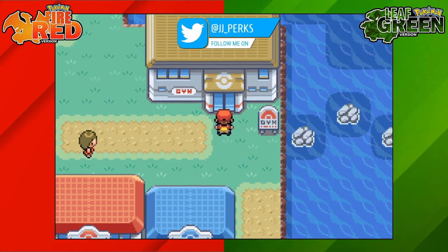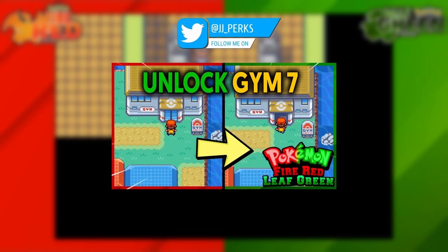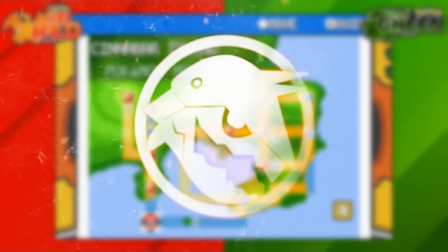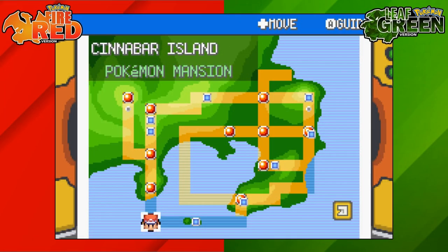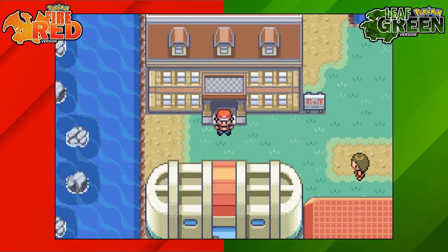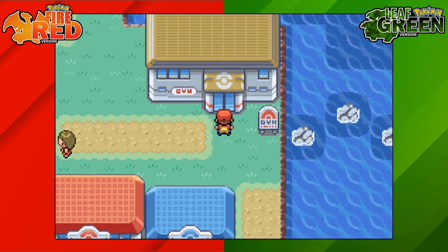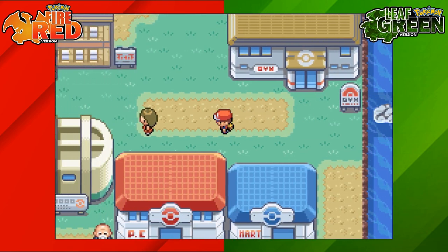How's it going everyone, my name is JJ and in this Pokemon guide I'm going to be showing you how to enter Gym 7 on Pokemon Fire Red and Leaf Green. Gym 7 is at Cinnabar Island and when you first arrive here and try to go into the gym, you'll be met with a message saying the door is locked and you'll be kicked back a tile.